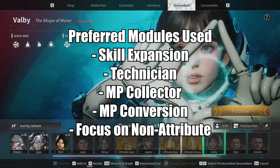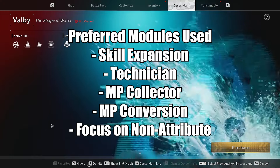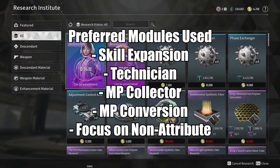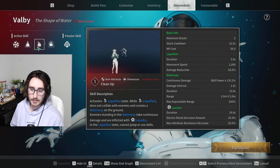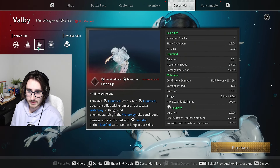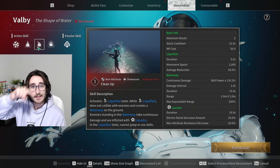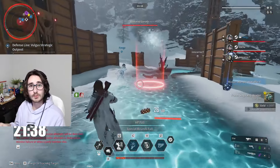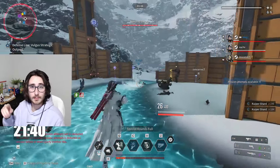Before you start, you want to make sure you have a lot of skill duration and skill buffs on your Valby build, solely because you're going to be using her one ability, Cleanup, where you turn into a liquefied state and you just want to do laps like a donut around the edges. The reason why is because all the mobs spawn on the outside, apart from the boss.